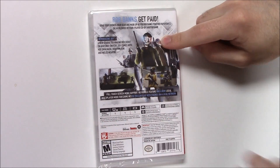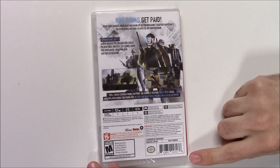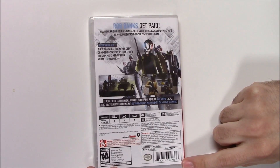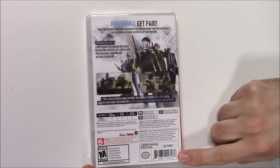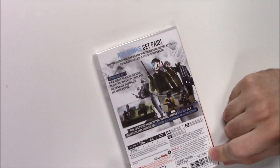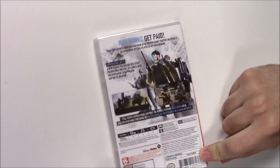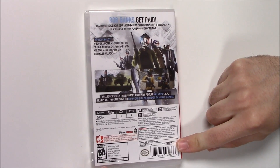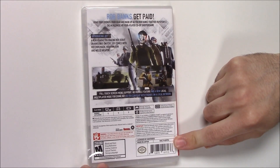On to the back, we've got more of these guys here as well as two shots of gameplay. It says 'Rob banks, get paid — grab your friends, your gear, and mask up as you rob banks together in Payday 2,' the worldwide hit four-player co-op shooter game. Then it says introducing Joy, a new character making her debut on Nintendo Switch. Joy comes with her own mask, her own gun and melee weapon.